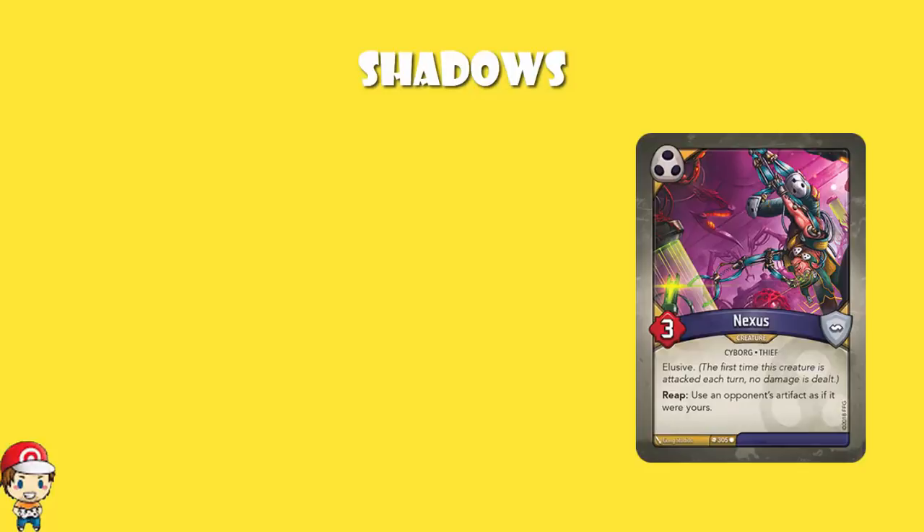Finishing off with Shadows, we've talked about most of these cards already — there's only actually one Shadows card I've not mentioned so far, and it's Nexus. It's got Elusive, meaning it's got to be attacked twice in order to take it down — that's pretty good. And when you reap, you get to use an opponent's artifact as if it were your own. Obviously this depends on which artifacts your opponent has in play, but this is another one that could be really, really nice and incredibly useful.